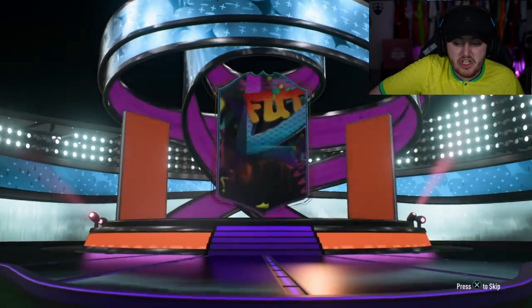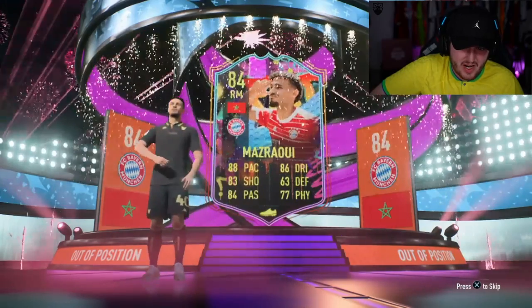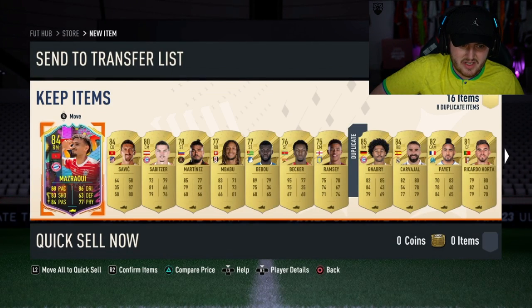It's going to be an out-of-position card — Morocco. That's not great. It's Maserawi, isn't it? Not ideal unfortunately. Maserawi is probably about 15k anyway. Really good card in-game, but not ideal at all.